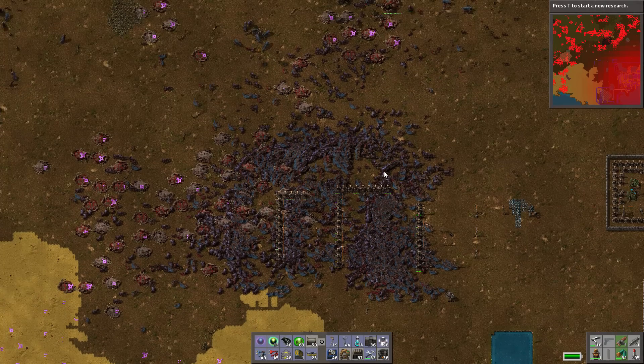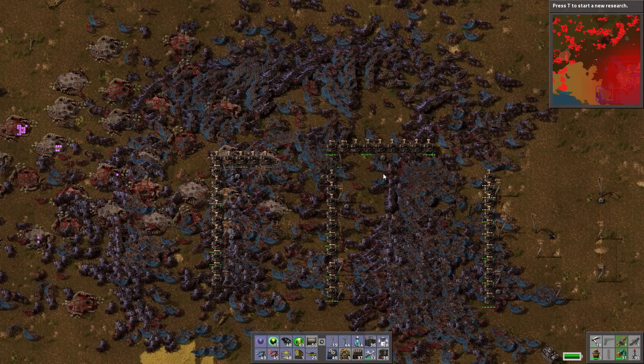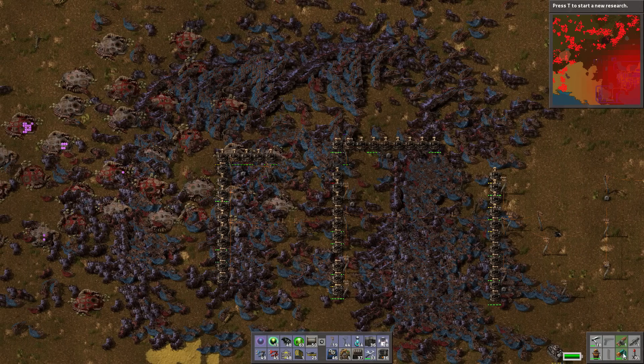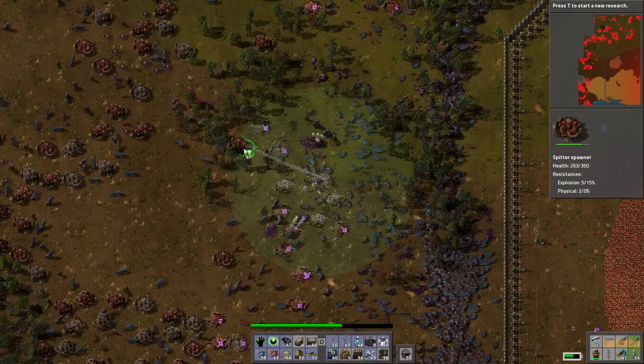If you look in the crafting menu, the distractor capsules take four defender capsules — I'm not sure they're worth four defender capsules personally. But just in that amount of time we have taken out all of that — that's pretty good. And we're only going to get more efficient at killing the aliens. I'm going to kind of recoup, repair the turrets, go make some more defender capsules and some more ammo, then we'll kill some more aliens. And time skip.